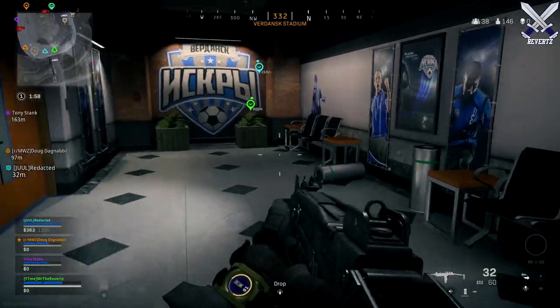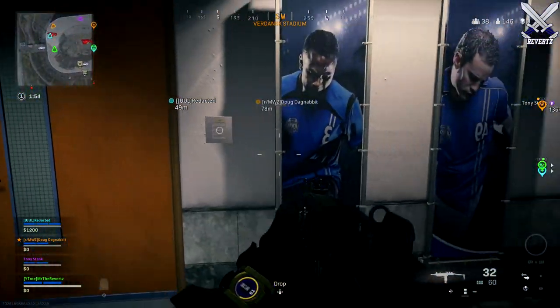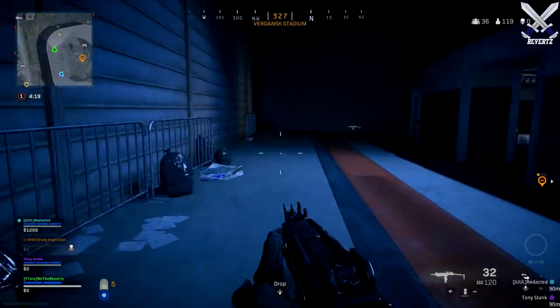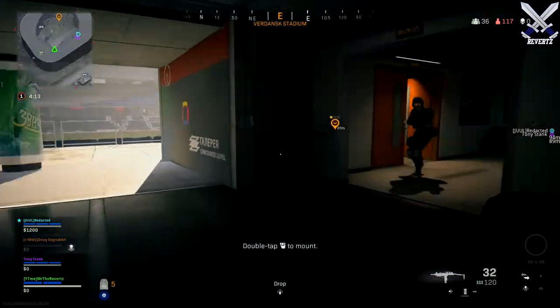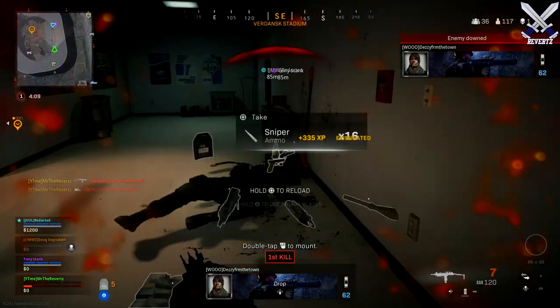Maybe it's going to give us some information on COD 2020. I literally have no clue whatsoever what could be inside of this room, or even if you can complete the Easter egg right now, because there might be a patch that Infinity Ward has to send out to make the Easter egg go live. I just wanted to make this video quickly because I've been trying to get this solved all day but haven't found anything.